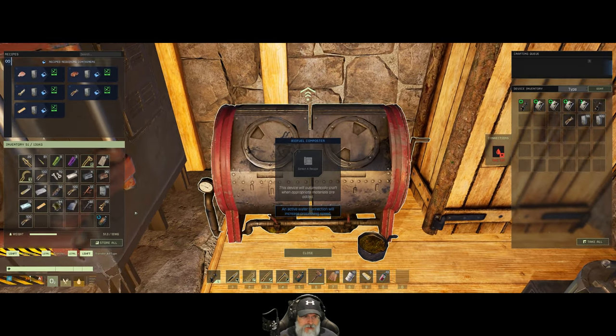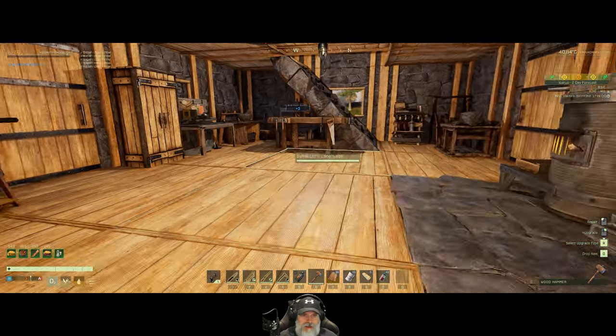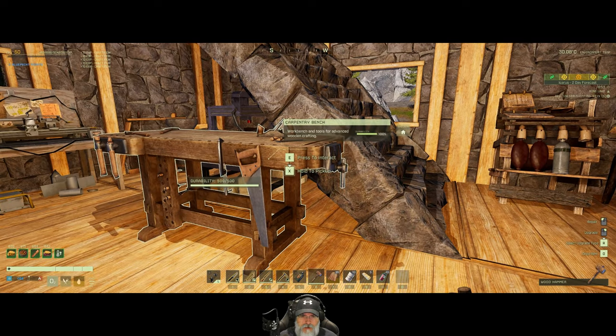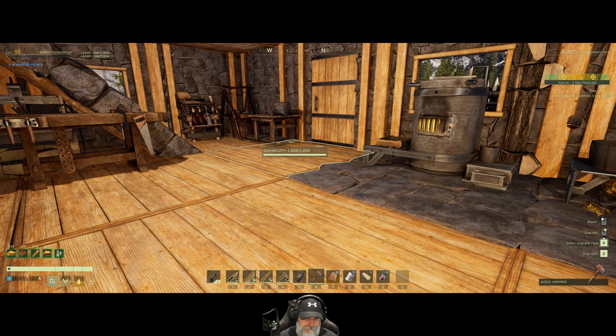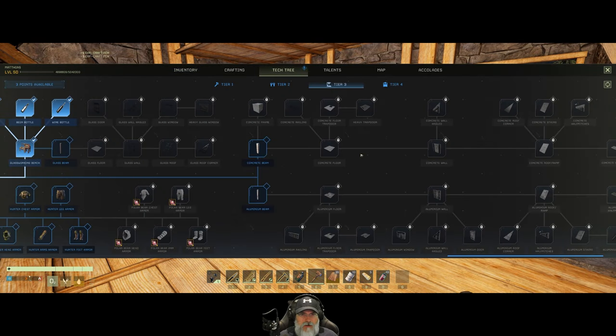There's our level up — I must have harvested a bunch of wood last time I played. We have a decent amount of wood in here so let's go ahead and craft 200 more of those, which will actually be 2,000 because we get 10 per craft. Since we leveled, let's go ahead and go to the tech tree — we only have three points, which kind of sucks.